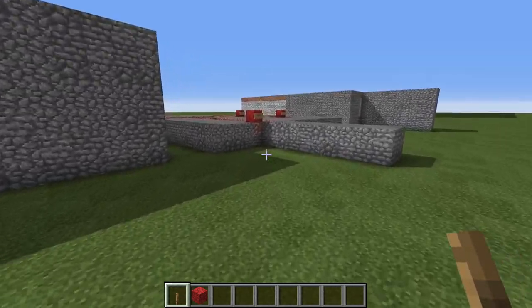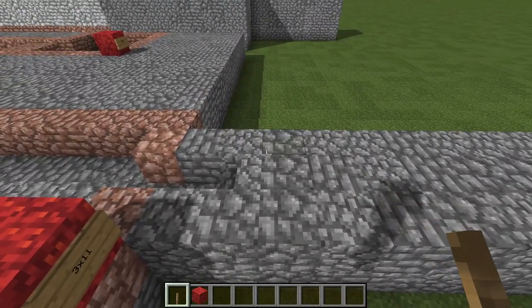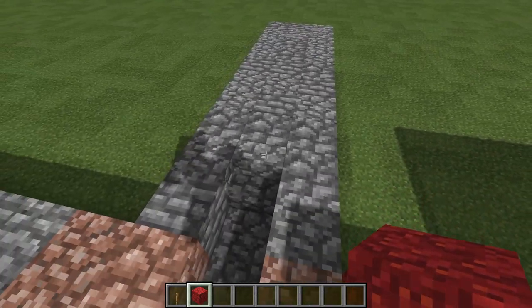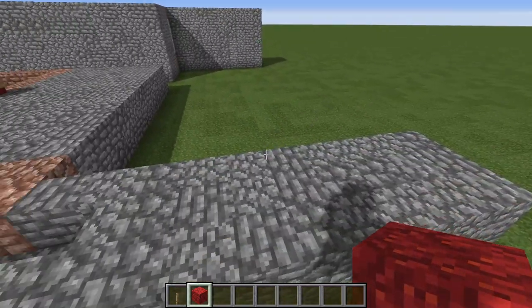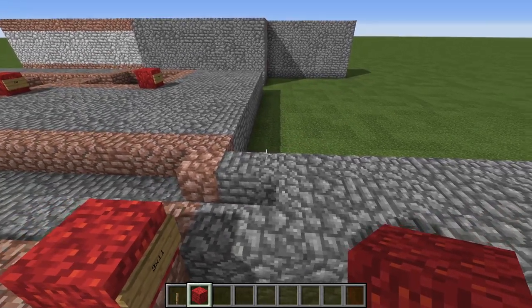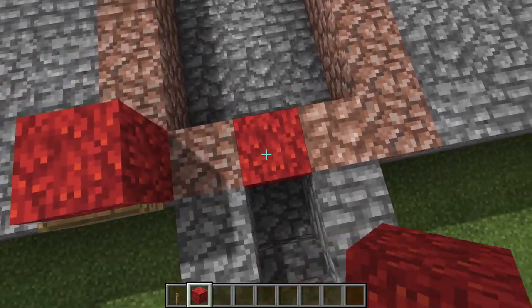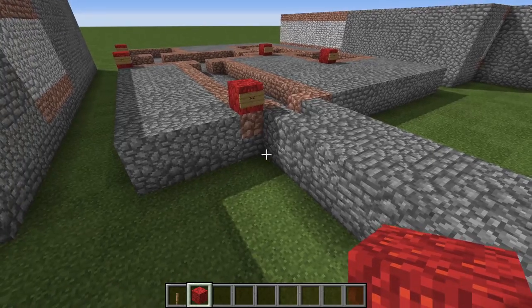Let's go over here and take a look at the dimensions of the tomb itself. The descending staircase I'm not going to cover in too much detail, because it will depend on how far below the surface you want to dig the tomb. If you have a cliff face, you could put the door of the tomb directly there and dispense with the descending staircase entirely.